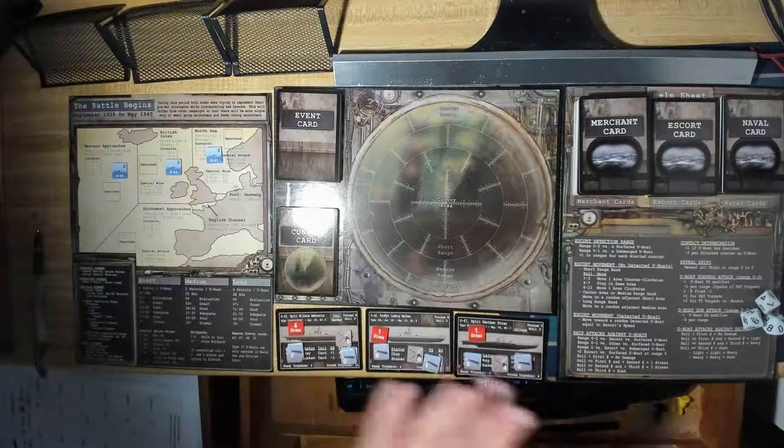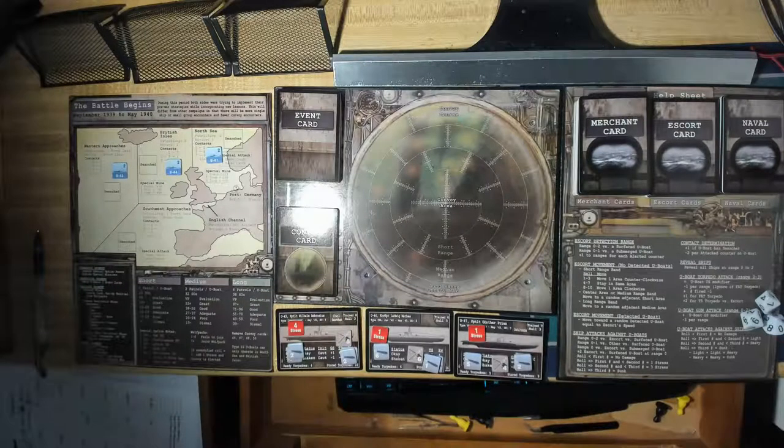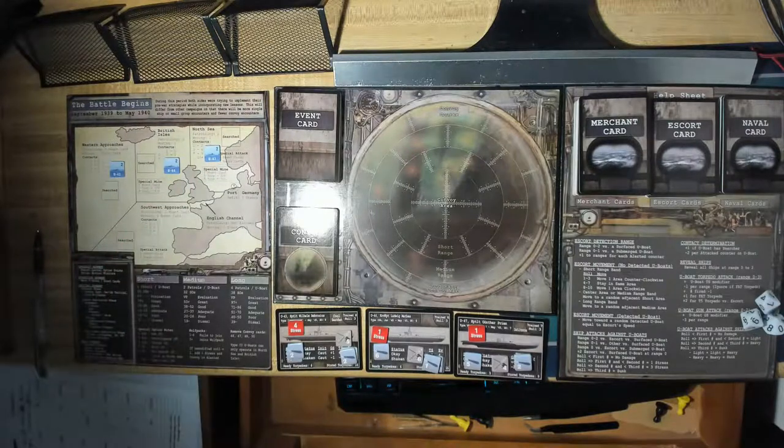So we're going to continue this patrol. Yesterday we went in and had a few battles against some merchants and some escorts. Now we go back to the strategic phase and we actually still have operations points to try to get some victory points. We can expend special option points to do a mission like a mine mission or a special attack, but we're not going to use that. We'll go right into the operations segment.